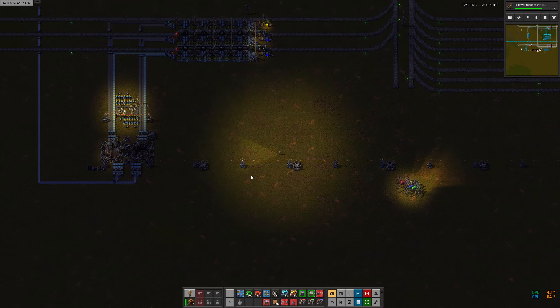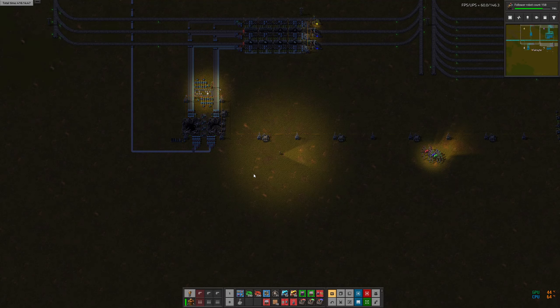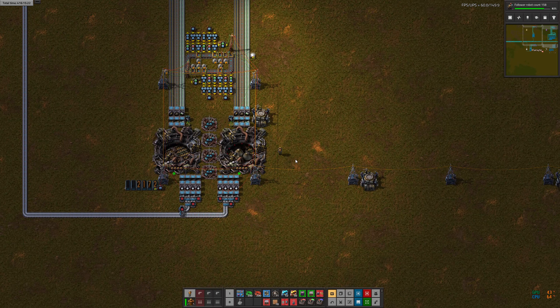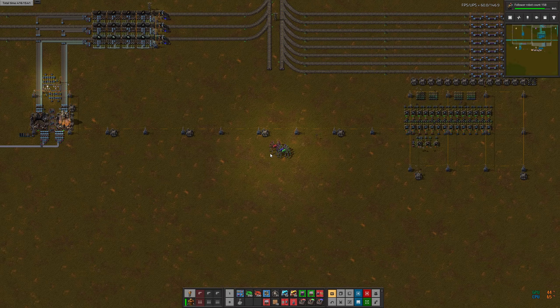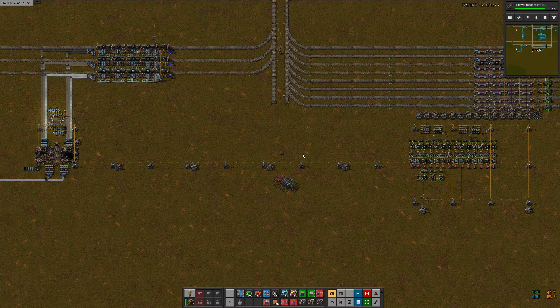So there's the final ping-pong solution to mostly leveling out the stress on the factory due to the rocket launches. Notice when I get in close, my UPS goes down. I think that's it for this quick review of what's going on with the rockets. I'm going to go ahead and upload this and get started on my next little project.